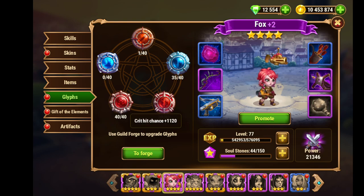Fox has a critical hit chance glyph, so this makes her a lot stronger, and also the armor penetration glyph is important.